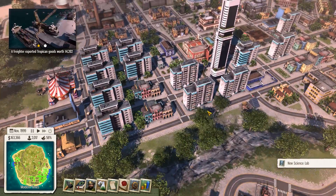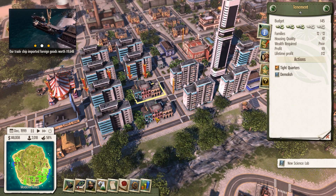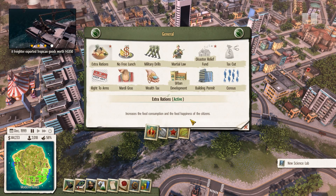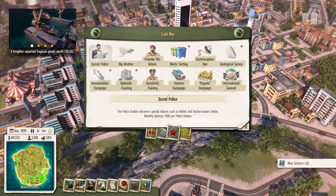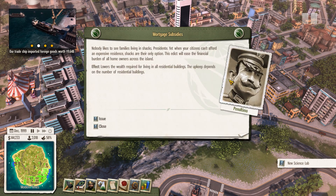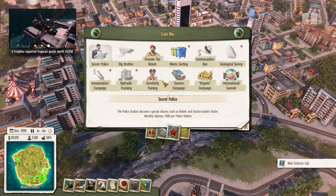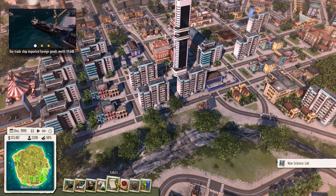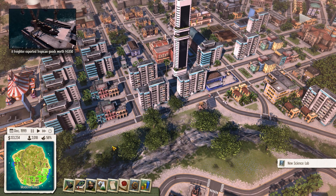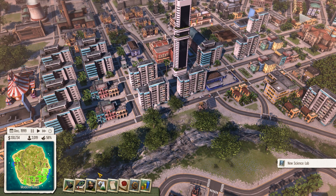Looking at the edicts — in previous episodes we had issues with people not moving into apartments, which is why we bulldozed them and built tenements instead. To help with that, we're going to pass some edicts: mortgage subsidies, tourist campaign, sensitive training to increase liberty from police and military buildings, and Mardi Gras to increase entertainment.